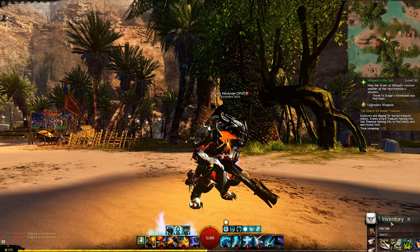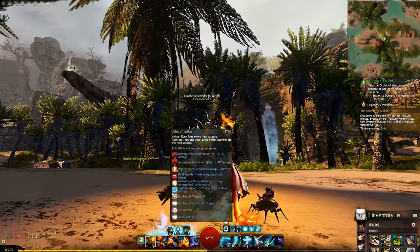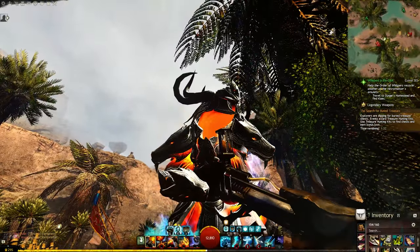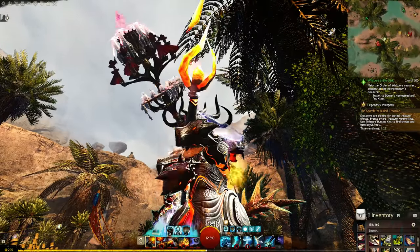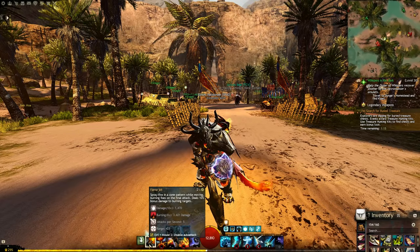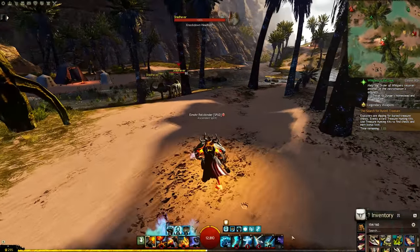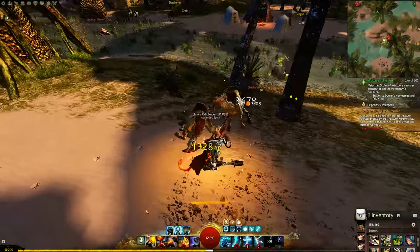So why does this synergize with core guardian? It's because of how core guardian's passive works for their F1, the Virtue of Justice. Passively, Virtue of Justice burns foes every few attacks. The fire builds up every time we strike - you can see it on the UI behind the flamethrower - and once it reaches a certain amount, our next attack applies burning. That's why the flamethrower auto attack, which delivers 10 separate packets of damage, synergizes really well on guardian: we can trigger multiple virtue fire procs during a single flame jet.